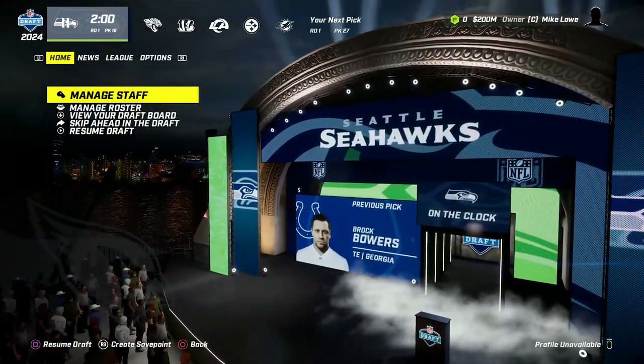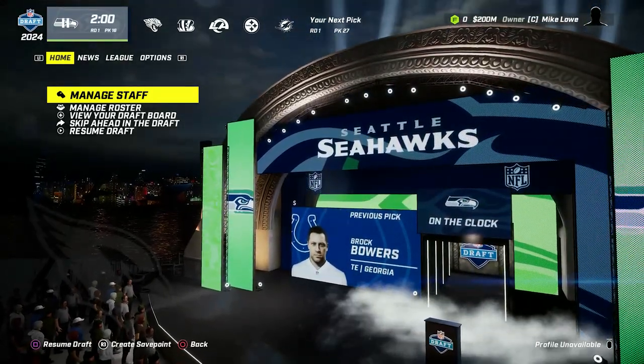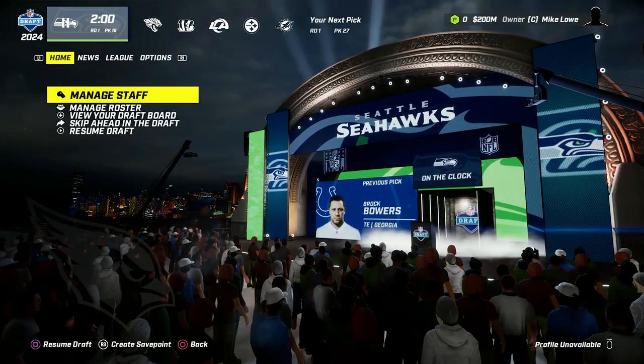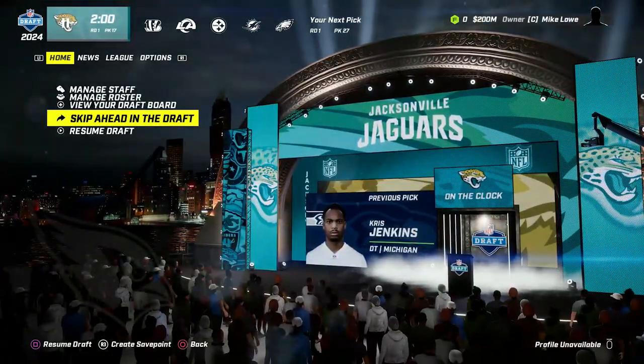Neighbors is still out there - a guy we were considering taking 4th overall. This is starting to shape up. There hasn't been another defensive tackle taken either. Pick 16 is the Seahawks going Chris Jenkins out of Michigan - that's another defensive tackle. Pick 17, Jaguars go Jackson Powers Johnson, center out of Oregon.